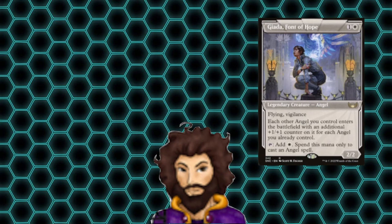Welcome back to another mech deck tech. Today we have another custom build for you featuring mono white angels led by Gyatta Font of Hope. We're looking to swarm the field with some angels and hit our opponents hard and fast before they have a chance to swing back at us.